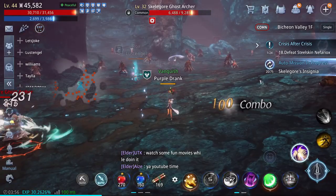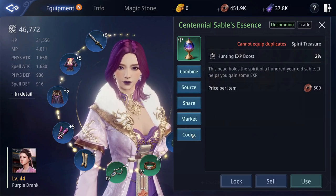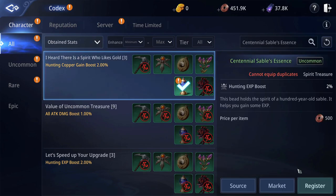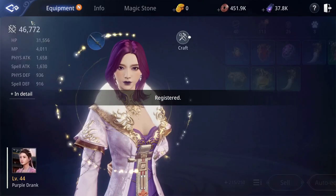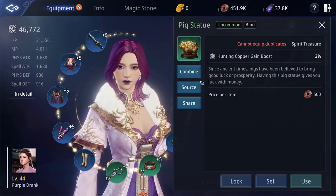Number 5. Don't start combining items unless you no longer need them for your codex. The codex will grant you permanent buffs instead of a 10% chance at extra power. Once an item is no longer needed for the codex, it's a good time to begin combining them to get a better item, or at least one you can put in your codex.